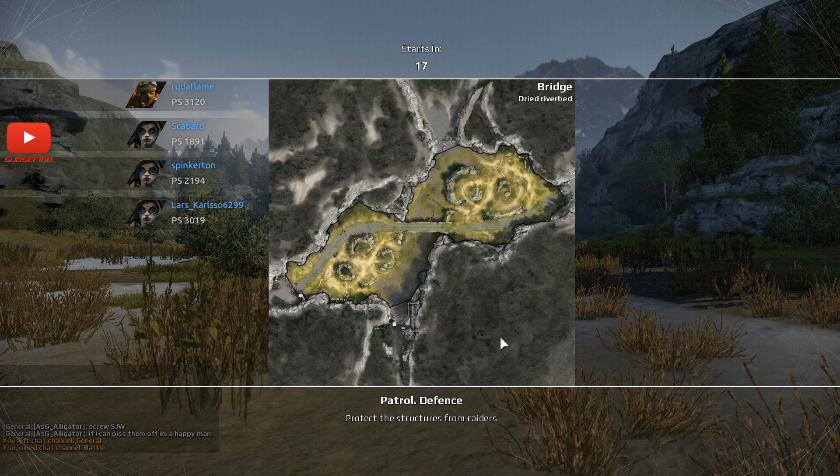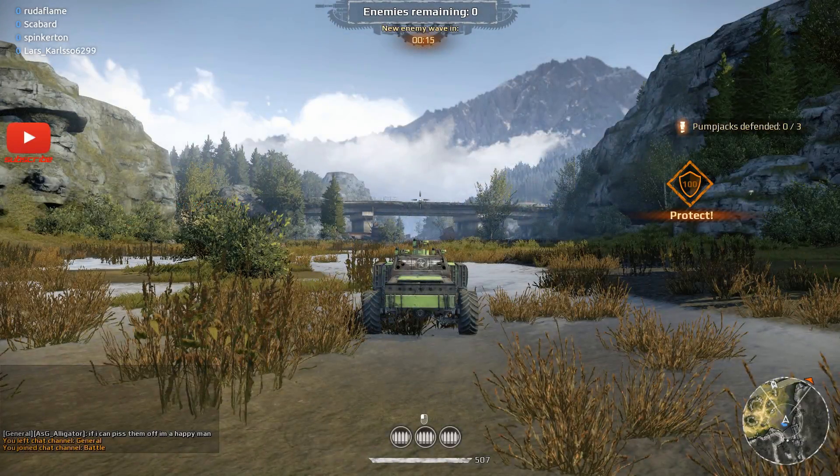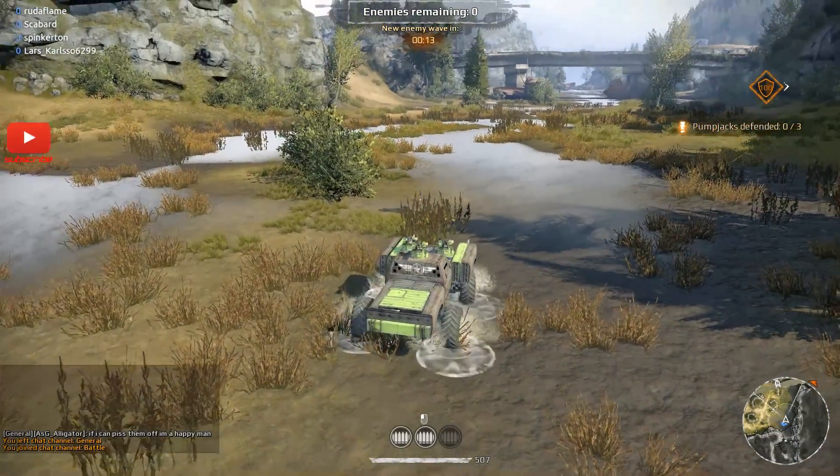As you can see there's four of us and we're doing it on the bridge — Drives Riverbed. The idea here is just protect the structures from raiders. That should be doable. We're only up against bots at the end of the day. I did an easy race before where you have to go around collecting all these little supply drops, and that was actually pretty difficult.